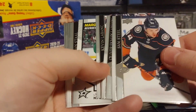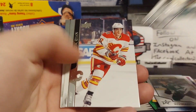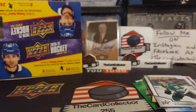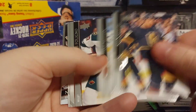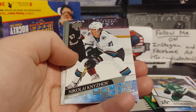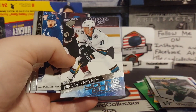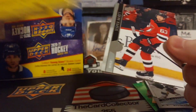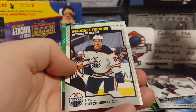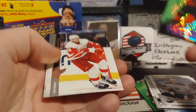We got Sam Steel, oh Joel Kiviranta — marquee rookie. There are a lot of marquee rookies in this box. We need some bigger young guns — where's Stutzle, where's Kaprizov? All right, we got Nikolai — all right, San Jose. Not really the outcome we want.